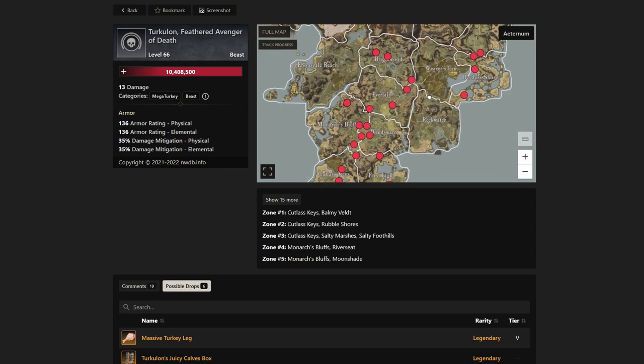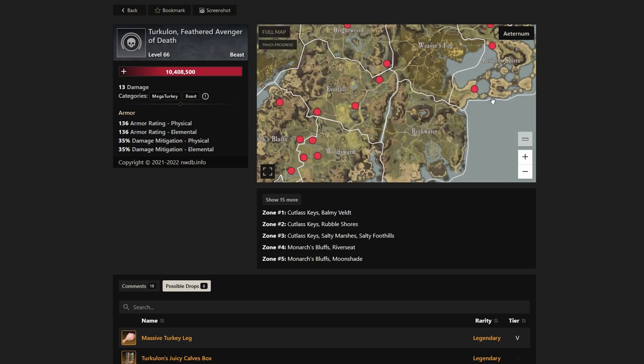Those are all the spawn locations — that's going to be the quick guide on the Turculon, or the turkey event, going on in New World. Thank you guys for tuning in. Make sure to like the video, subscribe to the channel, and turn notifications on. We also stream every Saturday, Thursday, and Monday at 6 p.m. Eastern. Thanks again — I'll see you all in the next stream or the next video.